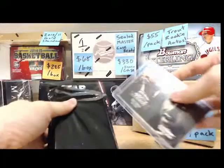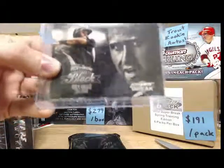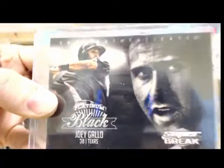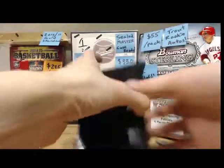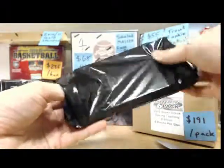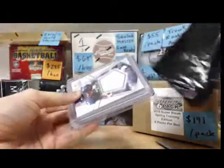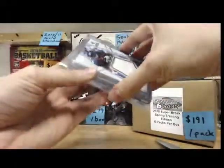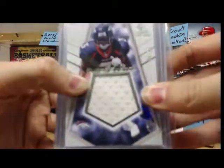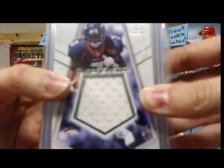All right here we go. We're gonna start off with Joey Gallo base card. Next, going into the pack, let's see all these cards. Oh wow, that's a lot of cards right here. Starting off with an Eddie Royal jersey card — jumbo jersey — numbered 96 of 99. That's pretty cool man.